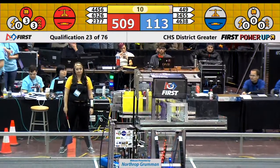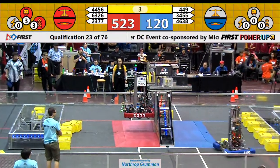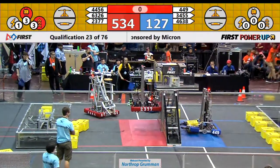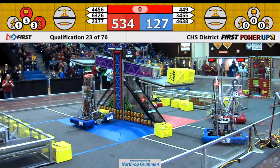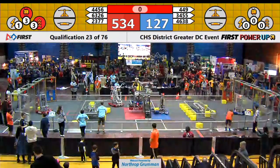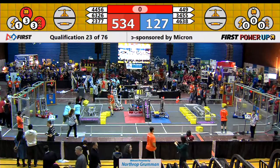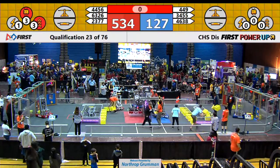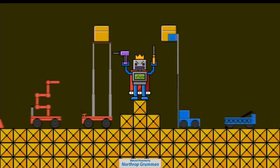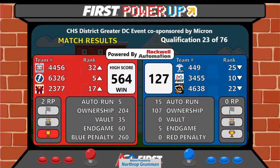Jackpots placing themselves in position. C Company — up, up and away, they have a climb, but can they maintain it? It looks close. Trying to get that power cube in, but that will conclude qualification 23. We'll have the scores in a little bit. It looks like we might have a high score. The red alliance takes the victory with a score of 564 to 127.